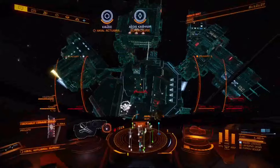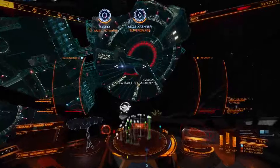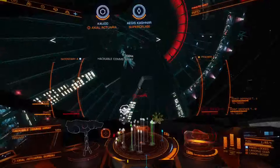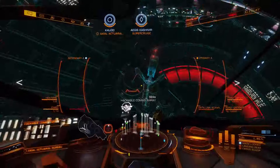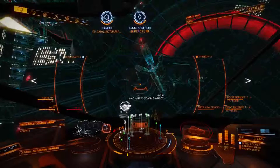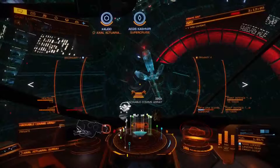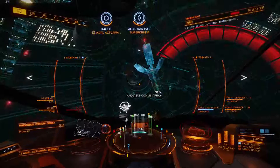So you fly over to the hackable comms thing. Those sub-things — can they be selected with the subsystems targeter or is it only through the comms panel? I think the comms panel works best. So you come over to the hackable comms array and you data link scan it, and that'll give you the hackable spots, and then you can use your sub-target button to select the sub-target.